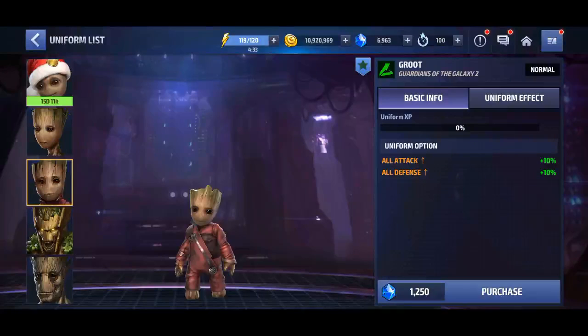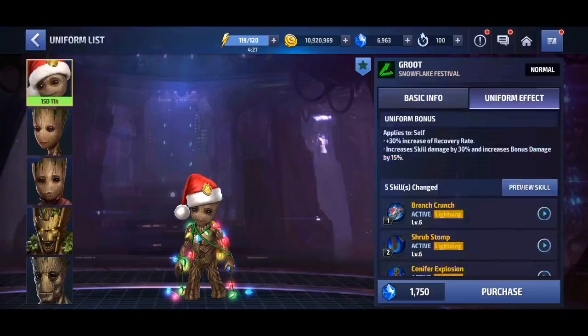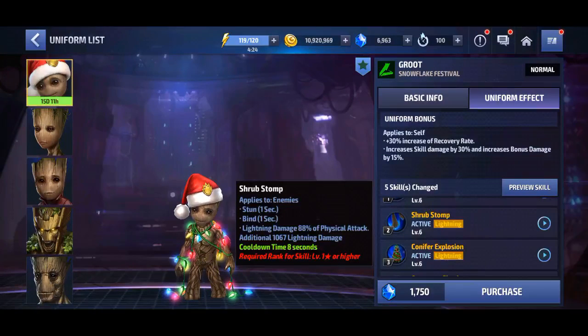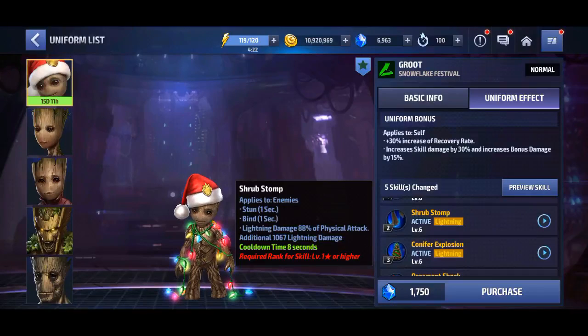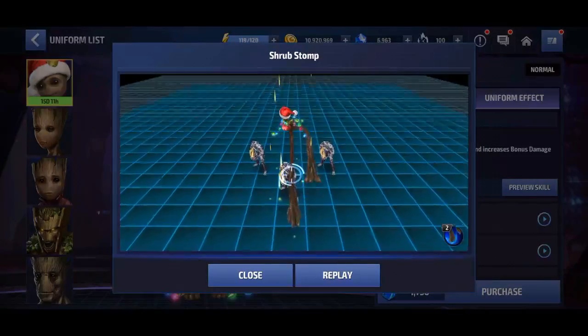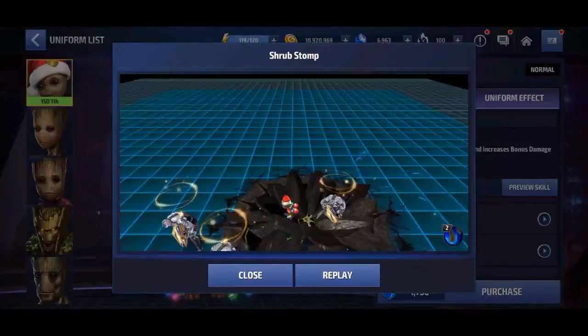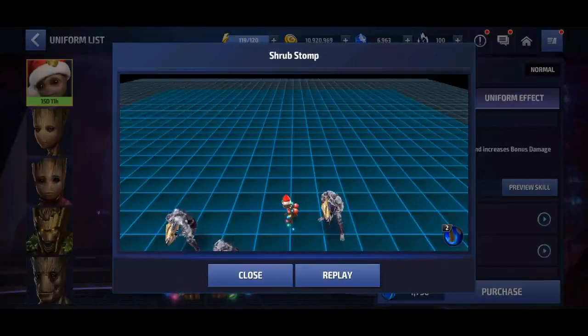About skill number two: the old one had bind and physical attack. The new one has a stun but decreases bind to one second and lightning damage. At least it's better than the old one, so if you guys don't have the new one yet, this one might be better.